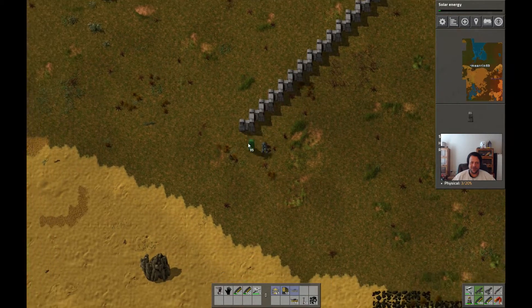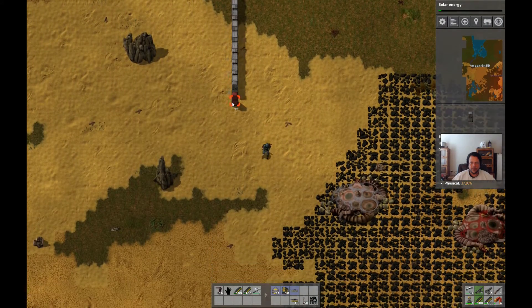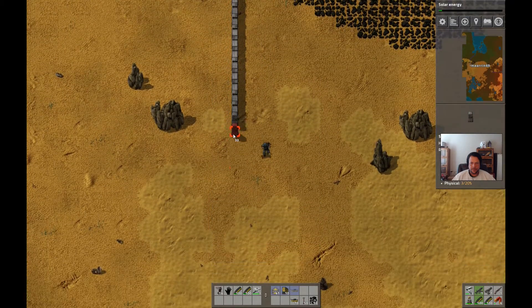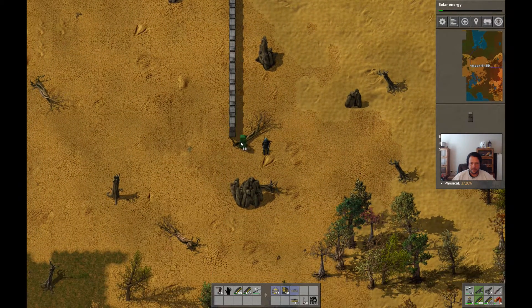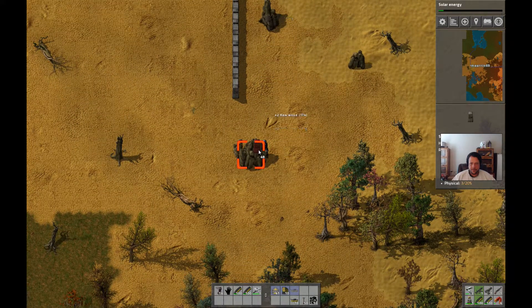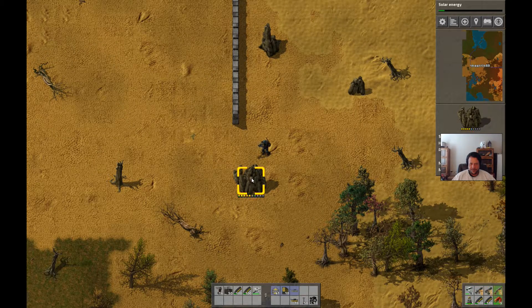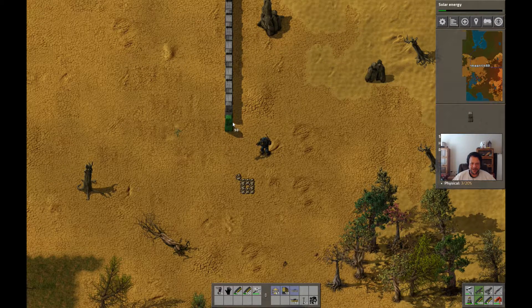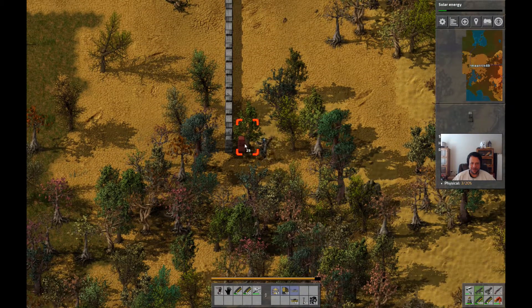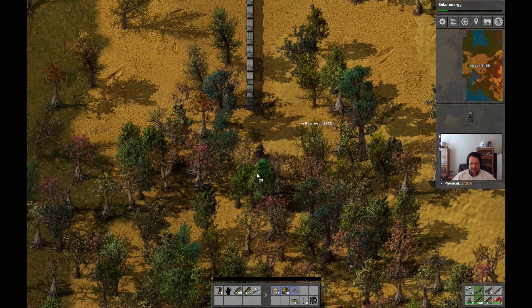Diagonal walls aren't ideal. You know how pressing Q shifts what weapon you're equipping? There's a keybind that changes it. It's also Q that clears your hand so I end up switching my weapon around a lot. I guess it could be remapped but I've never bothered.